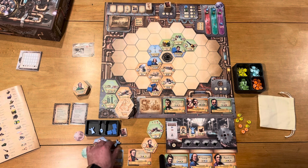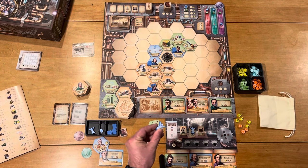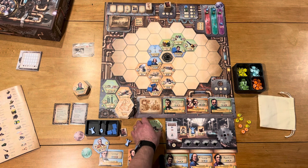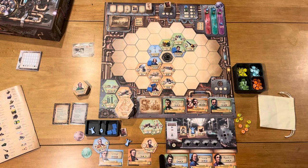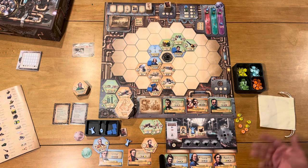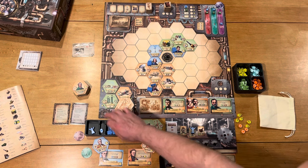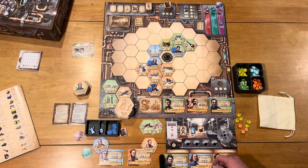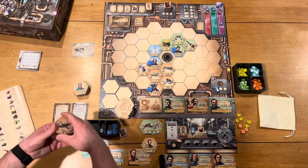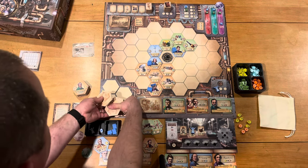Now I have one more research assistant left. I don't need those extra inventions, and getting more inventors doesn't seem like the right move. I'm probably going to use him to simply refresh and try to get some more blue inventions, because that's what I need. So I put this down here, spend two funds, take those away, and hope for some more blue tiles.